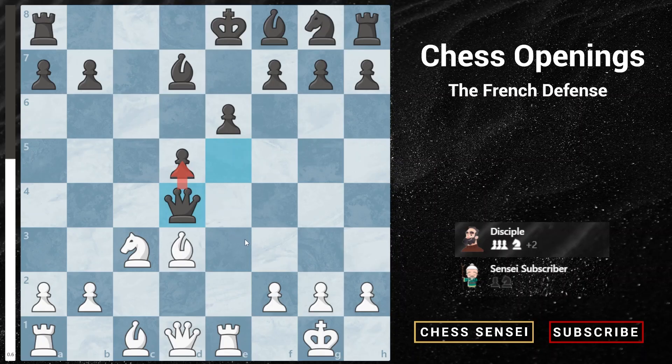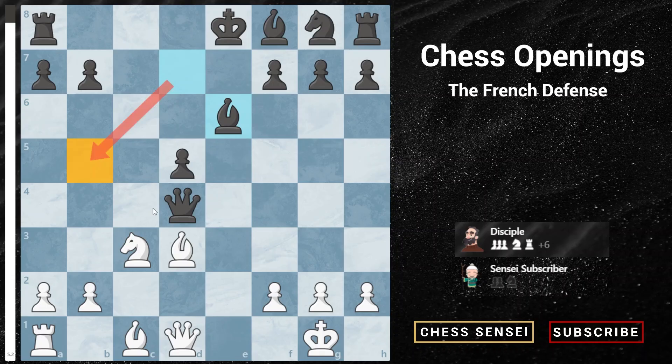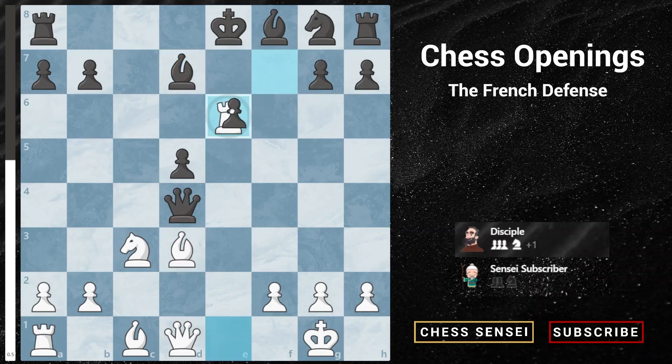The move here is rook takes e6, sacrificing our rook. It doesn't matter which way black recaptures — with the bishop or the pawn — we gain material either way. If bishop takes, the bishop no longer protects the b5 square, so we have the discovered check winning the queen on the next move. And if black captures with the pawn, it opens up another diagonal for the king, and we play bishop g6 check, winning the queen.